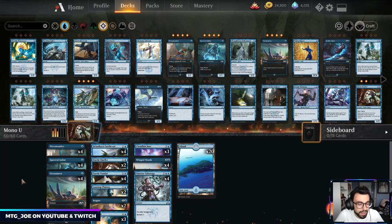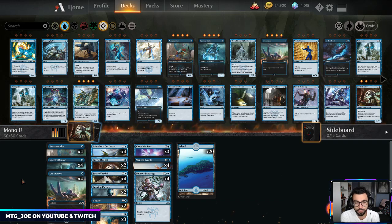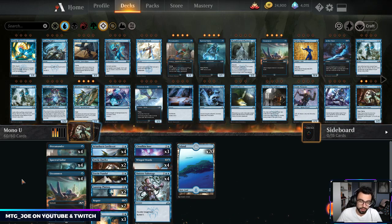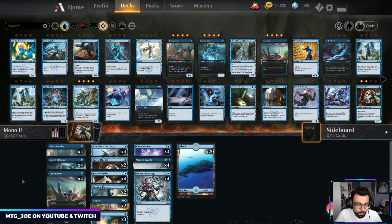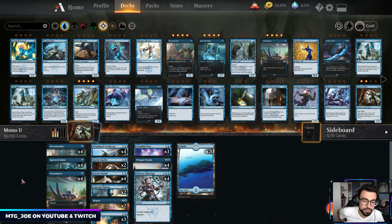Welcome back, I'm MTG Joe and today we're going to be playing another Standard 2020 or rotation-proof deck, this one actually featuring some cards from Throne of Eldraine that we can play because of the brawl event. This is a budget deck — no rares, no mythics, all commons and uncommons — and it is a return to mono blue tempo. Tempest Djinn, Curious Obsession, counter everything you play, attack in — just a really annoying deck to play against. It was a very divisive deck in terms of people either loving or hating it.